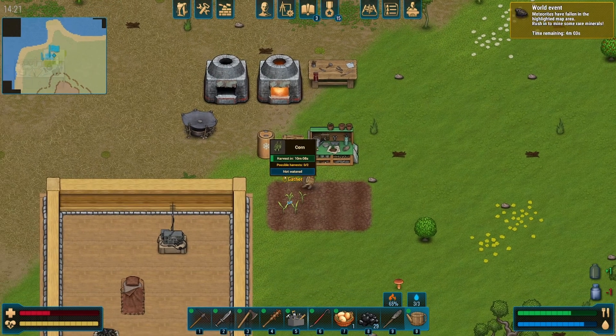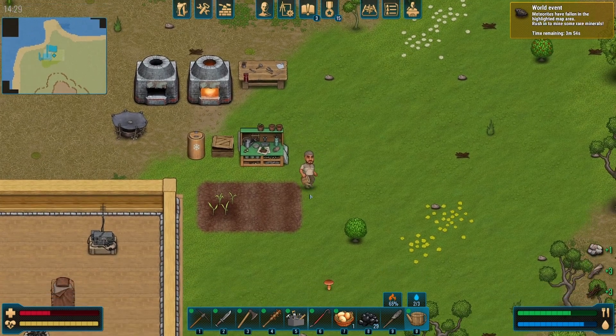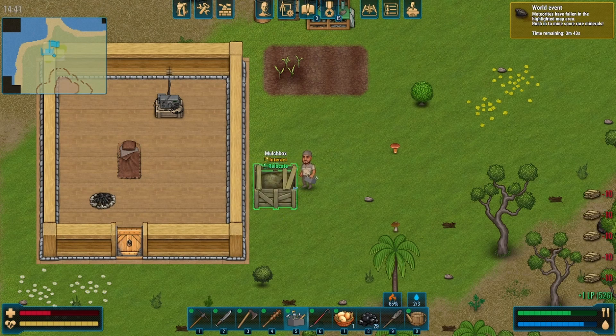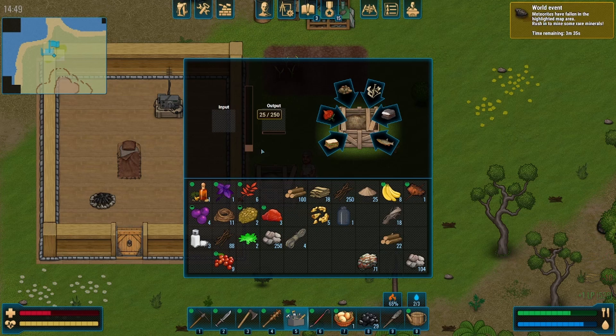Since we got that one water in there, we can just put this right there — boom. We also need to make a compost bin on top of that, a mulch box. I'll say it right eventually. We're going to take pretty much all of our mushrooms and give us a little bit of mulch. Put some sand in there, bananas, insect meat. Put these berries in there too — might as well.